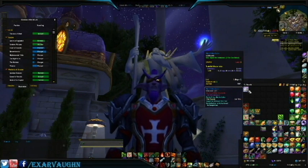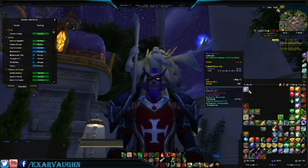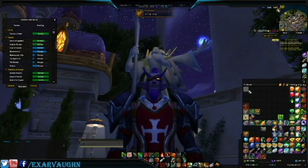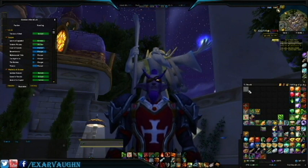Let us click and find out. I got skunked — I got gold and 700 order hall resources.